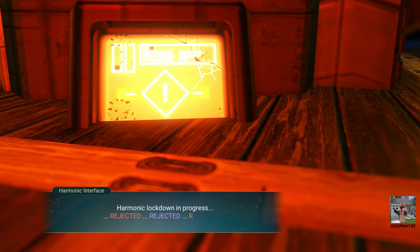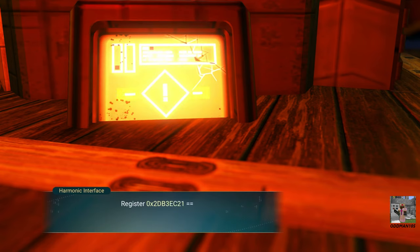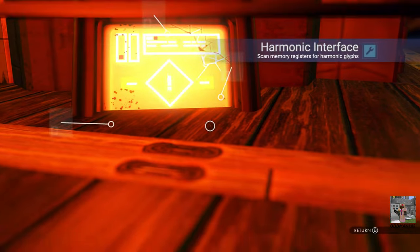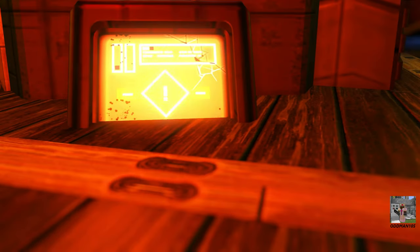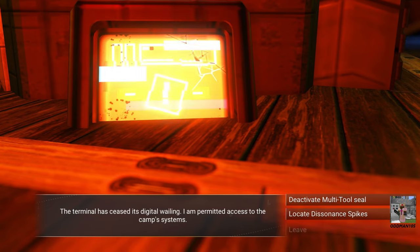Lockdown in progress — we get some rejected messages, then we scan memory registers. There's our math puzzle — let's go ahead and solve it. The seal has been broken — let's deactivate the multi-tool seal.